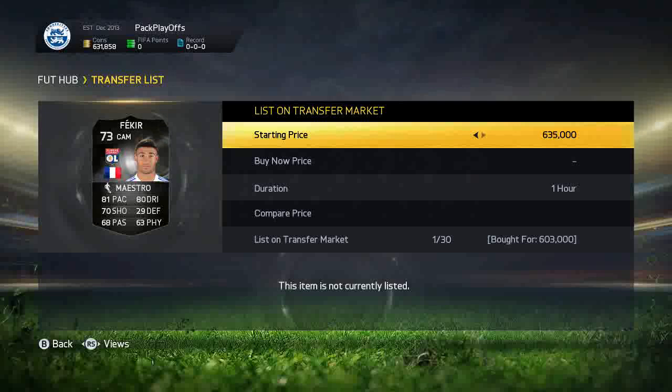We make a lot of profit off one player in this episode and you'll know by the title — it's actually this Fekia here. We get one for $603k, one for $604k, we list them both for just under $700k, and then we actually pick up some more during this episode as well.